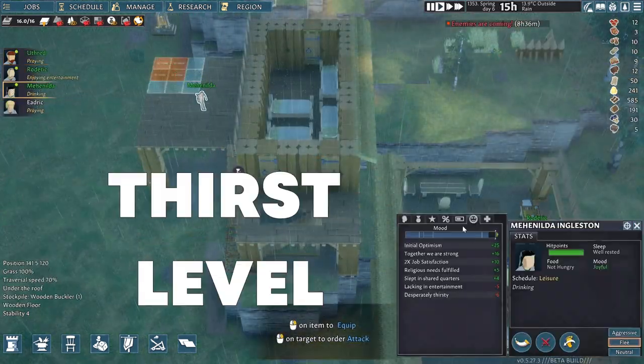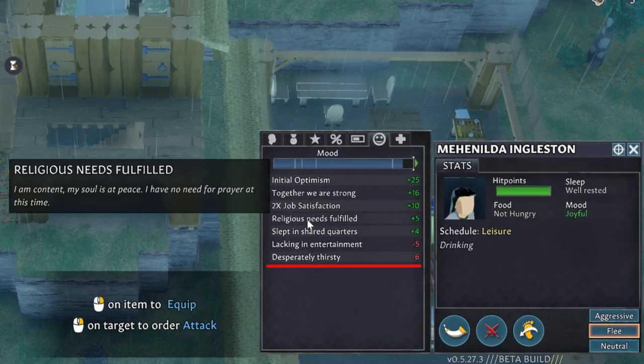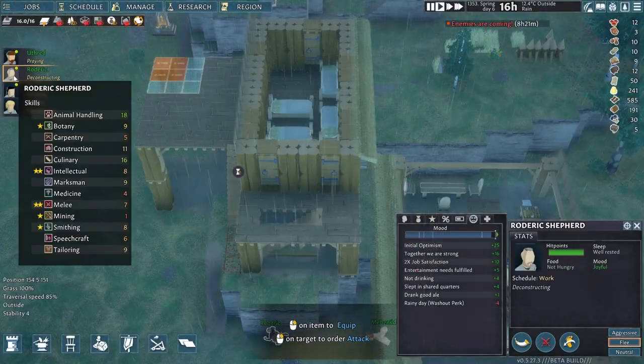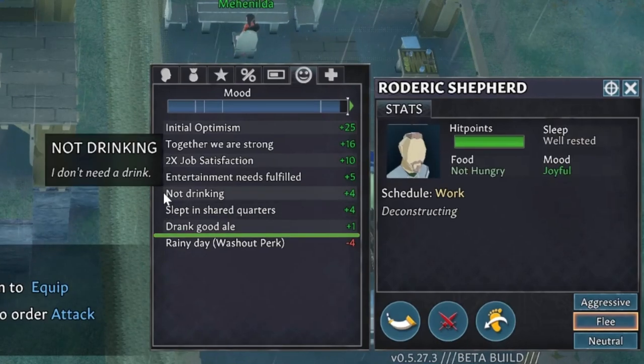You can track just how thirsty your villagers are by checking their stats in this window once you click on them. The thirstier your villager is, the larger the negative modifier on his mood. Interestingly enough, there is no water to deal with in this game, so they will drink whatever you can brew for them.